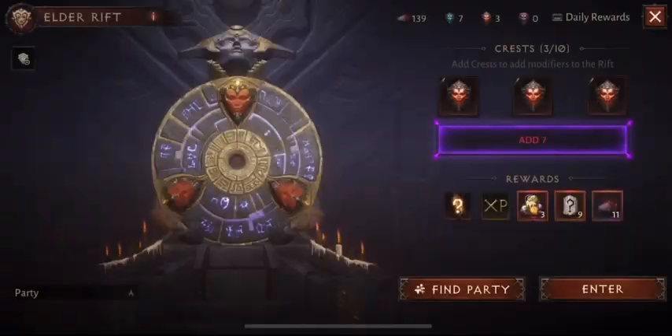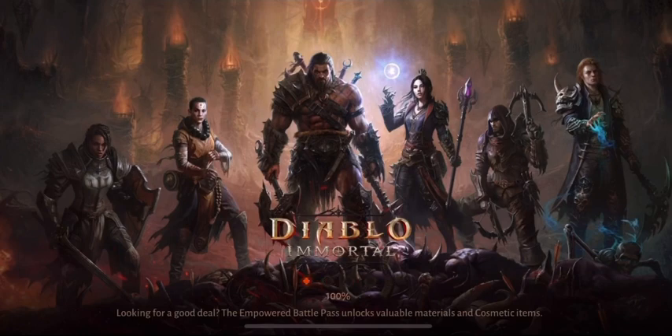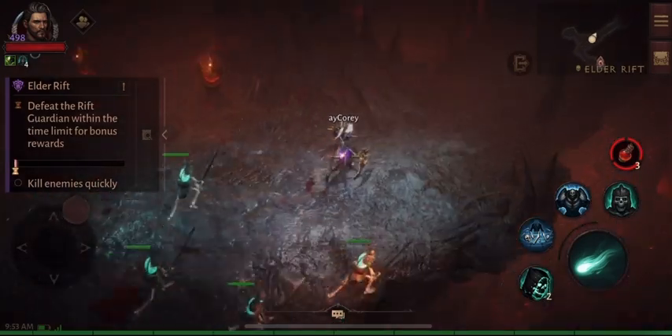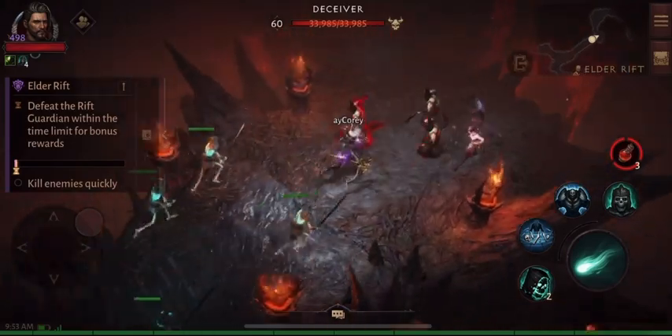I would also take phoenix ashes too — I have one of those I could upgrade. We're running a three crash run right here so we have three chances of getting something. I did get lucky and got like three three-star legendary gems within a couple days, so pretty good luck. Let's see if we can keep it going. We're gonna try to just get through this quickly, get to the boss and see what we get.